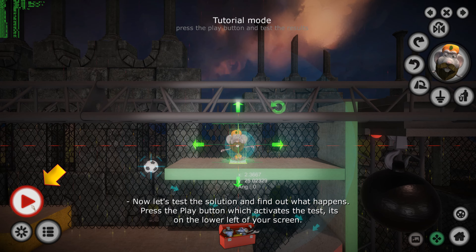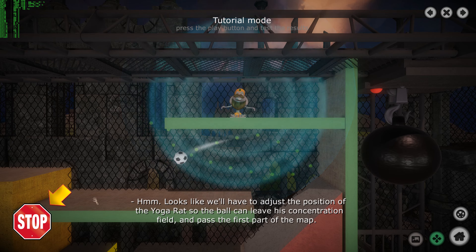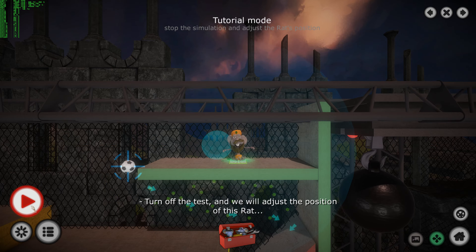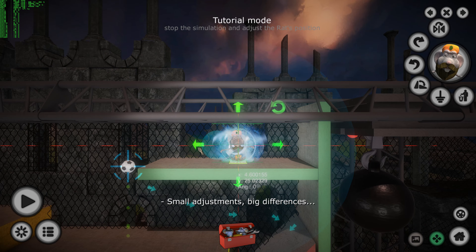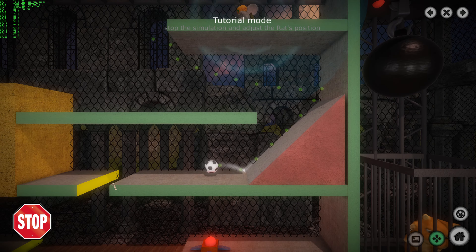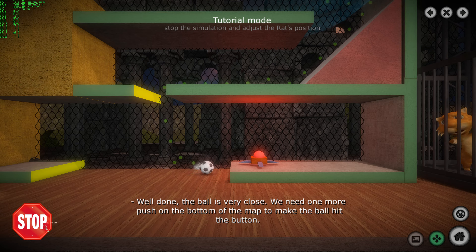Press the play button to activate the test — it's on the lower left of your screen! Well done! The ball is very close! We need one more push at the bottom of the map to make the ball hit the button!